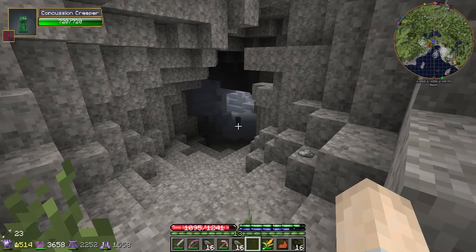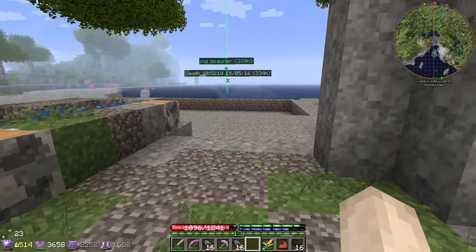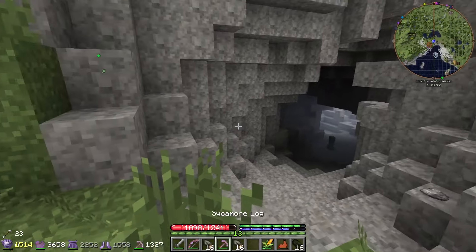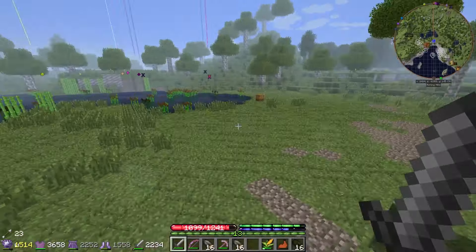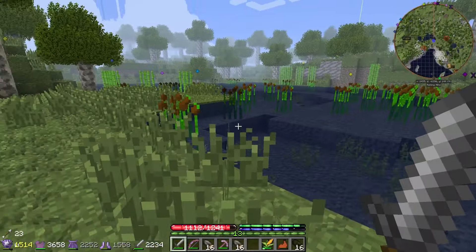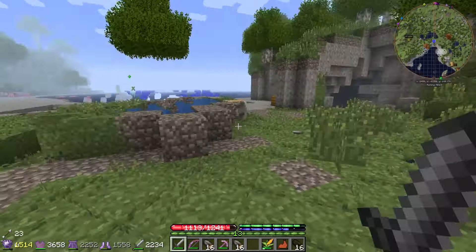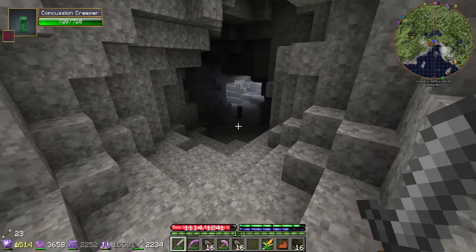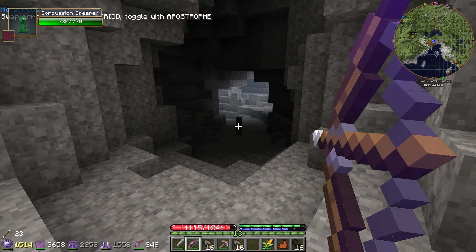There's also a quite large cave system right next to it, so we could pimp this out and have a cool little mining entrance or something like that. It's right next to the beach, we've got pigs. I picked the river thing because I want to have a water wheel for power and for decoration. We're going to have a windmill and stuff like that as well, but we need to get quite a lot further into the tech stuff to be able to make any of that. But we can make a start on building.